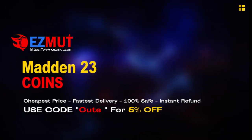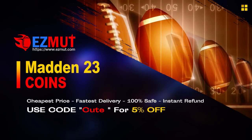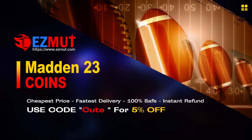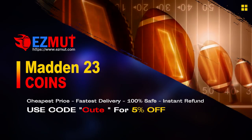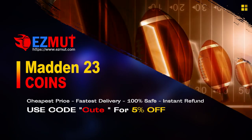Go to easymudge.com. Use code CUTE for your discount for the cheapest, fastest delivery. You can even get an instant refund, but why would you? Go save your money. I love this company. You will too. Go enjoy your coins.